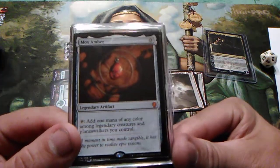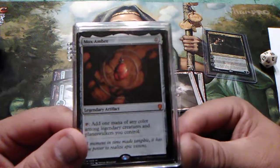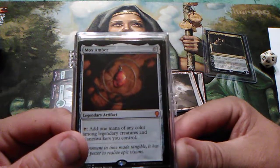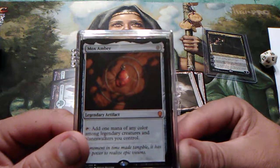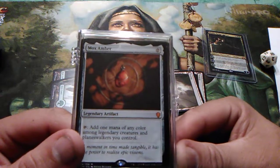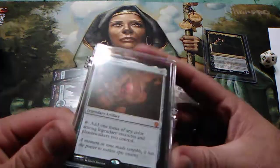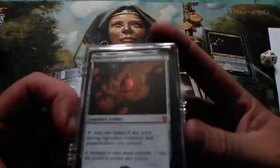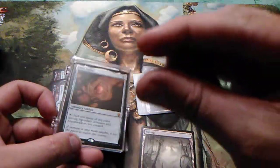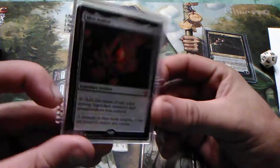For example, Mox Amber costs zero and it's a mythic rare. But I've successfully had this card in maybe two decks — it's very niche, very specific. It's not the greatest card in the world. Rarity alone doesn't determine how good or useful a card is.